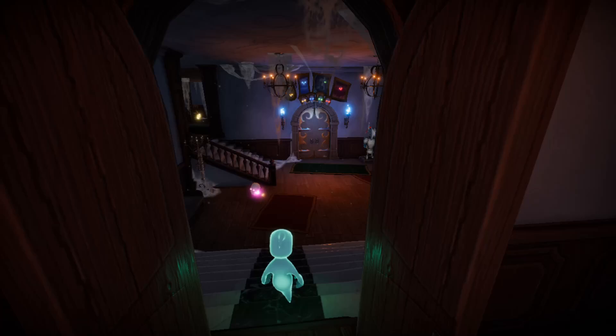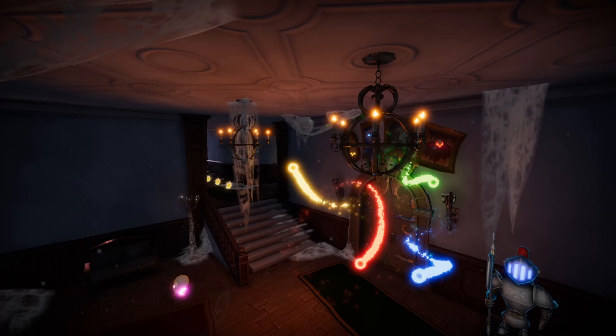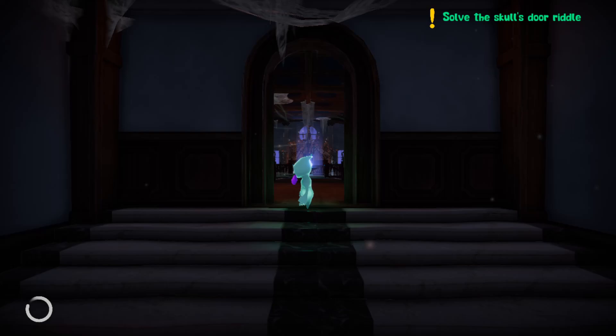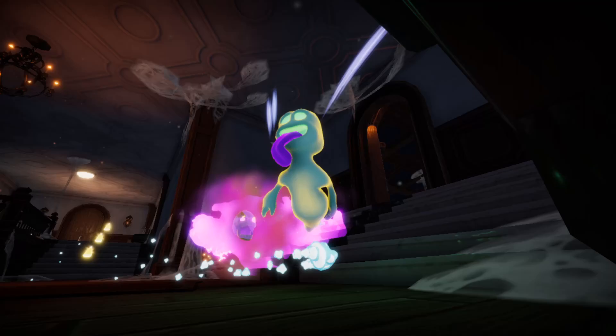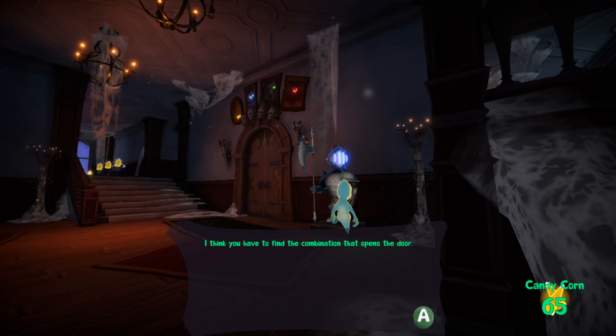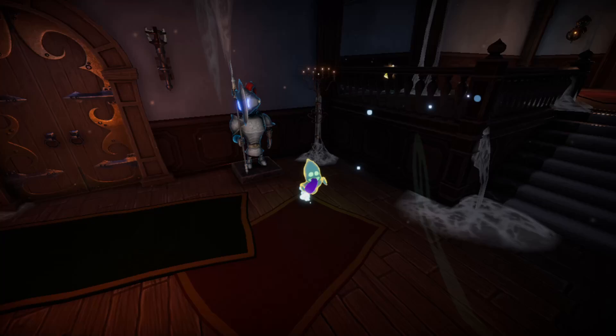It looks like I need to find or destroy four skulls — bosses, maybe. You're either going to go into enemies nearby or bosses. I think it's bosses. Interesting. That's exciting. Solve the skull doors riddle! I got scared by a skelly man — or more just the skull itself. Scared nevertheless. I think you have to find the combination to open the door. But be careful — these skulls are not too peaceful. If you're wrong, they could attack you.